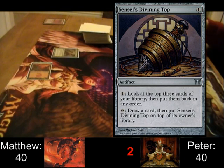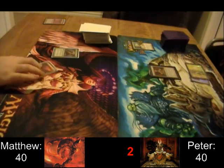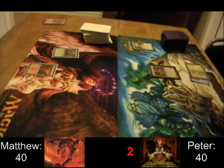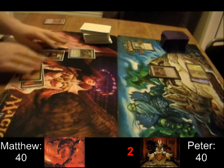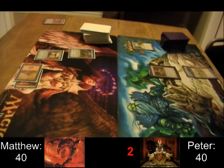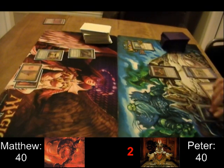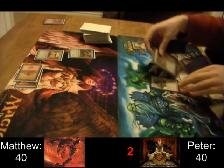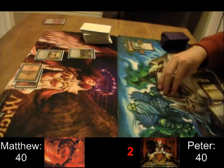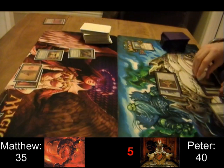And you know we can't go through a whole video without a Sensei's Divining Top sighting. Eight and a Half Tails comes out. Everflowing Chalice for one — that's got to be like the best opening play you can have in any deck. Not really, but I do like Everflowing Chalice, especially if you don't have access to all of the expensive mana rocks. And there's Peter's Sol Ring — just enough to drop the Imperial Plate and swing for five, though he's already burning through a lot of the cards in his hand.